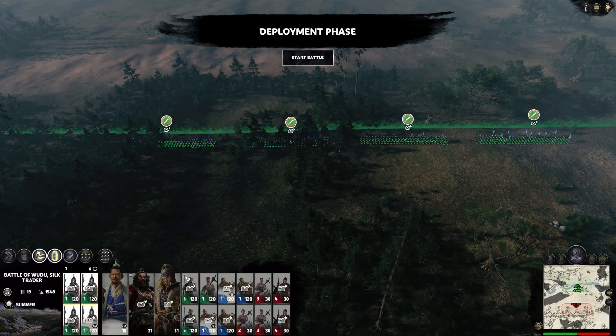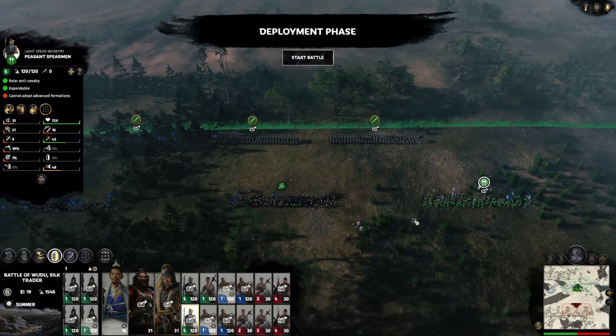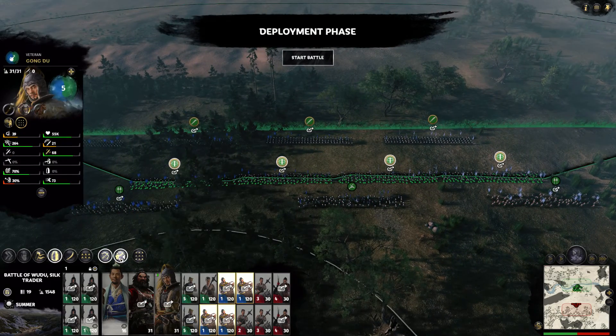How do you go about routing the entire enemy's army before you can say 'shameful display'? Well, I'm going to show you. First of all you need to set up your own army in such a way that this is going to become possible.